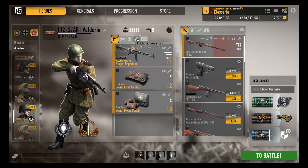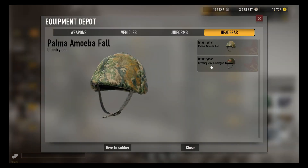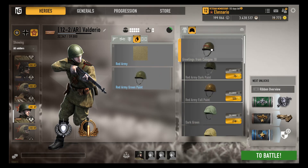I'm going to give this soldier the Cologne-18 event helmet. Now it can be found in the soldier's helmet camo tab, and I can simply drag and equip it.